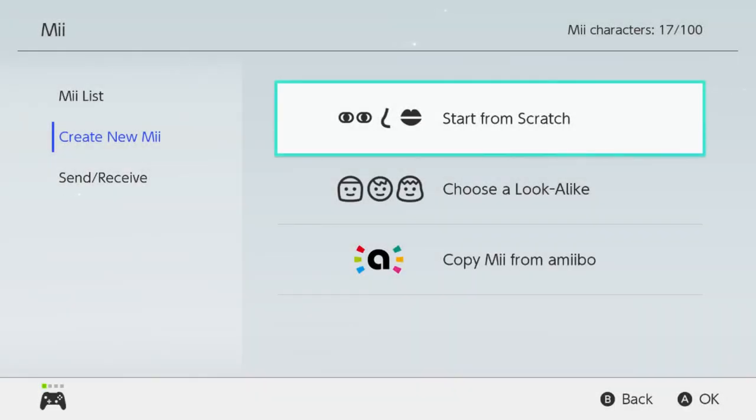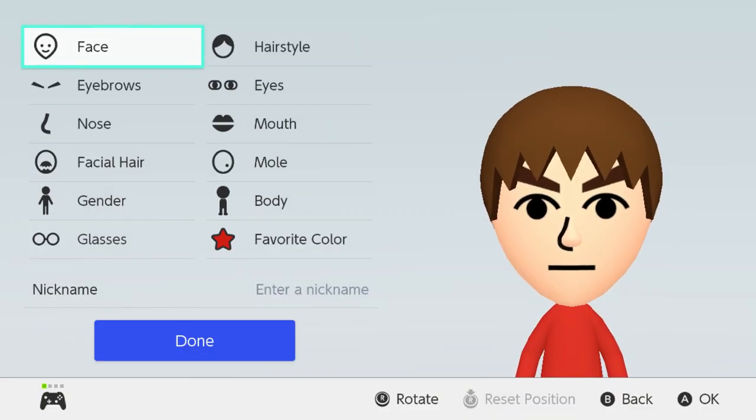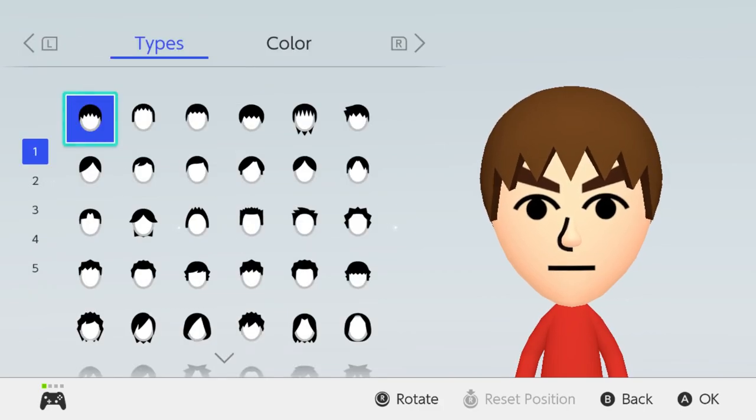For our next character we're going to be making the Fox Sin of Greed, Ban. So we're going to start off with male of course, and now for his face shape it can basically stay the same. Now for his hairstyle — he has spiky hair definitely.